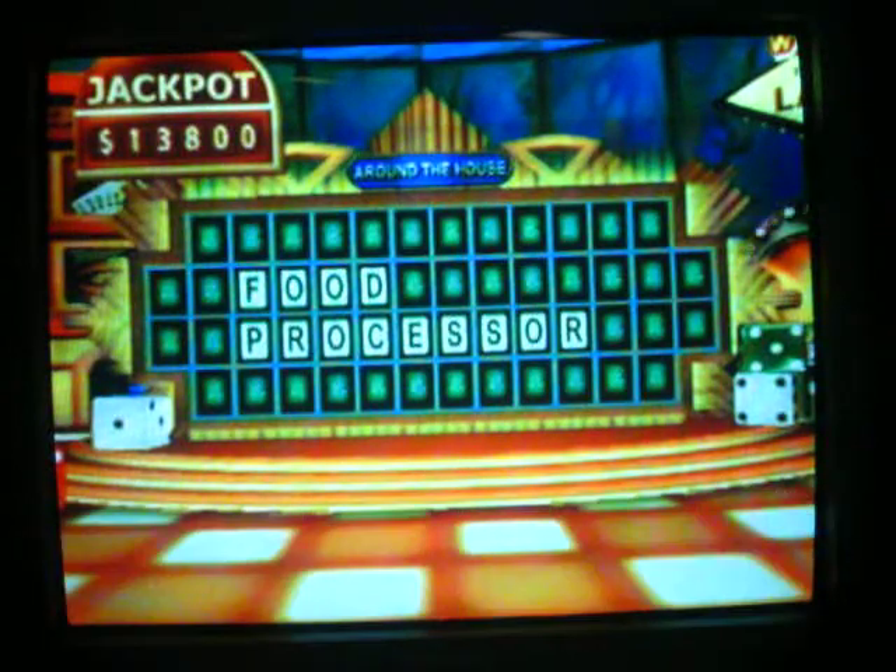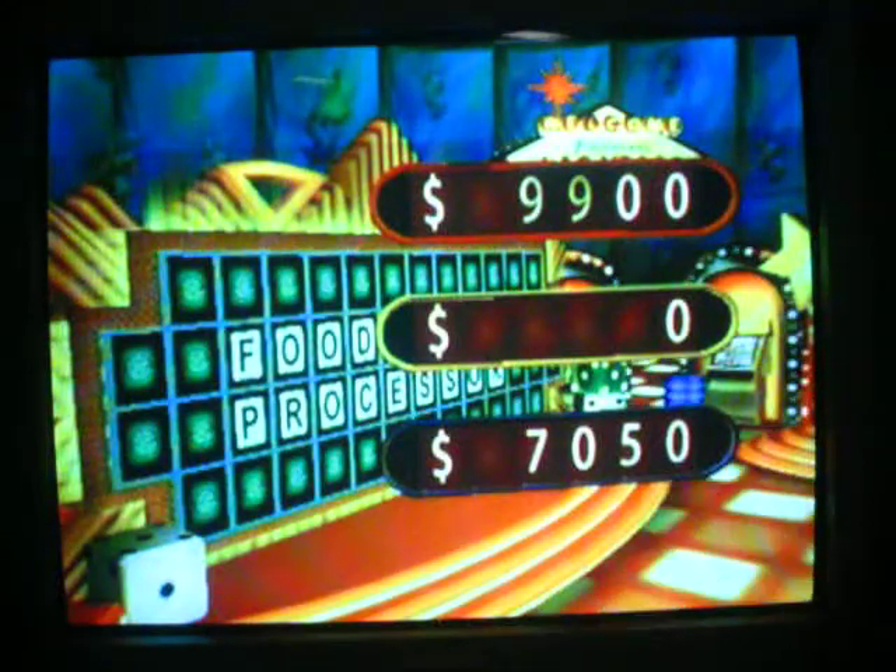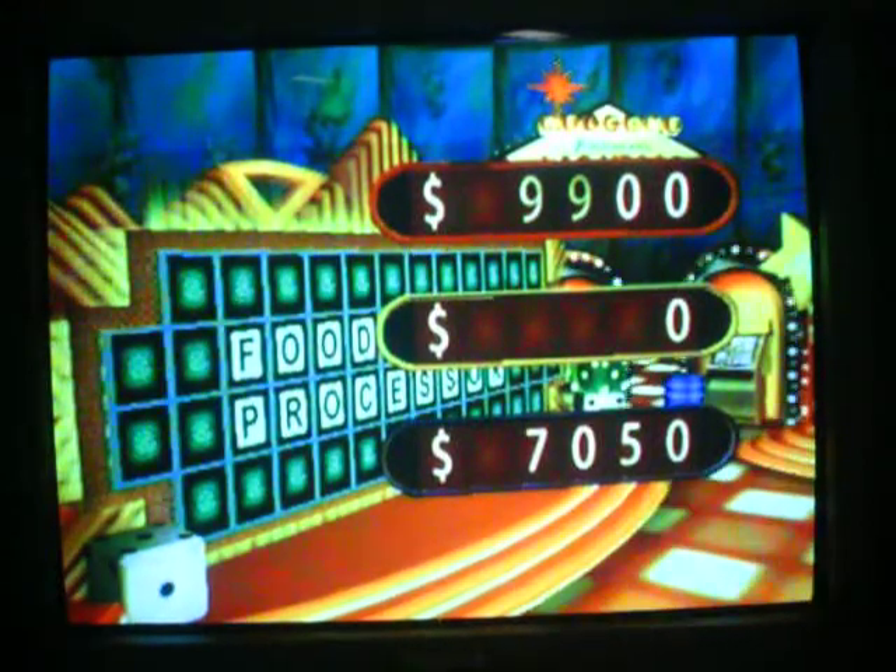Got it! So I won 7,000 that round — back in the lead with 9,900. You did it! Terrific, Player 1. That's the end of this round. Let's take a look at the scores: I'm up to 9,900 and in the lead. Player 3 in second place at 7,050. Player 2 has nothing. On to round four now.